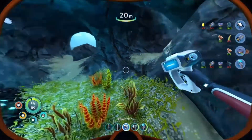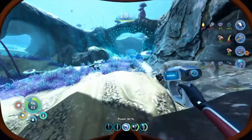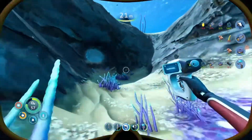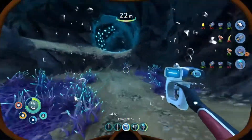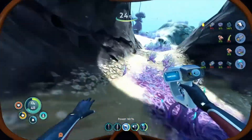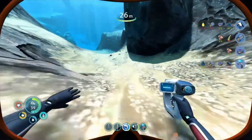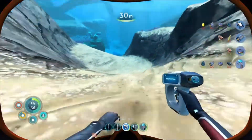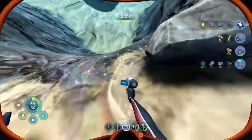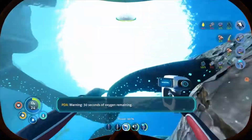The fins help a lot — we can swim way faster. Let me drop back down and see if I can find ribbon plants. I'll take that titanium. I'm also grabbing quartz because that's how you make solar panels — I know that from the first Subnautica. We're definitely going to need that for power in our base. The more solar panels we can get, the more power and more stuff we can put inside.